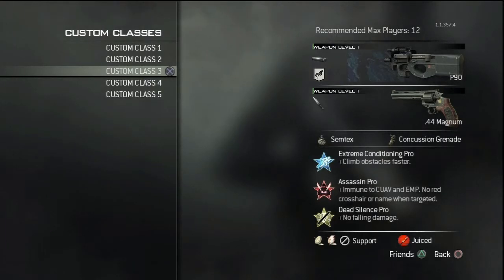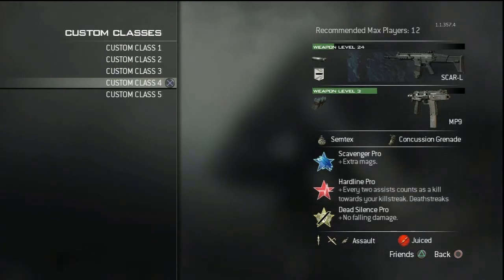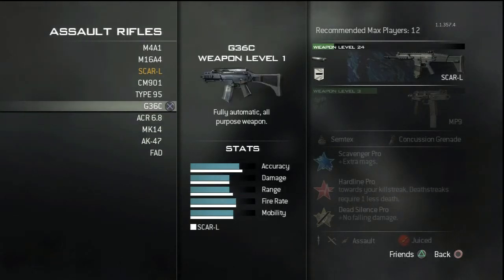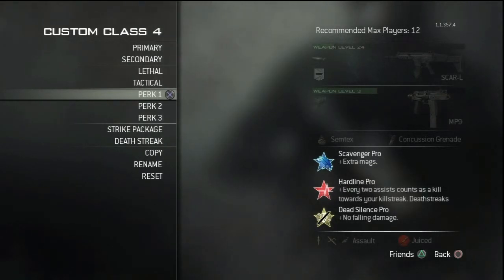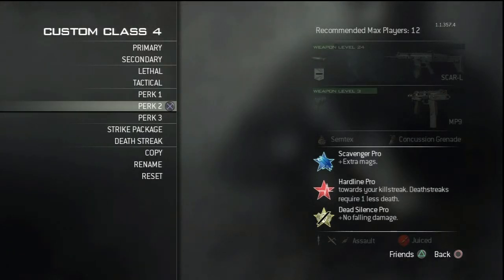Next class is your high killstreak class. I'm running a SCAR but you could run any assault rifle — AK, G36C are pretty good options too. Run Scavenger and Hardline, because in previous games Hardline wasn't that big a perk, but now with point streaks you can hop on a flag, get one kill, and there's your UAV — so Hardline is really useful in this game. Dead Silence because I hate hearing my own footsteps.